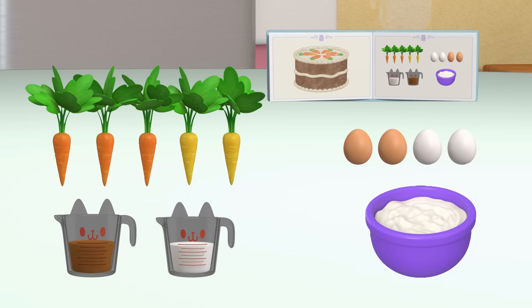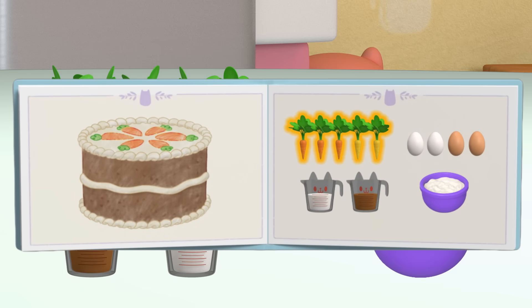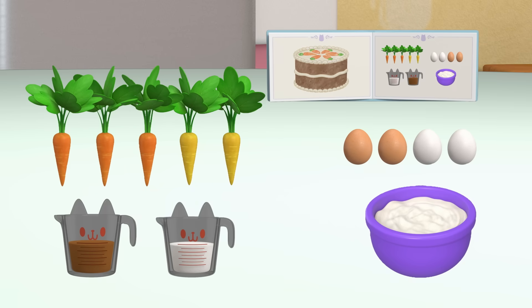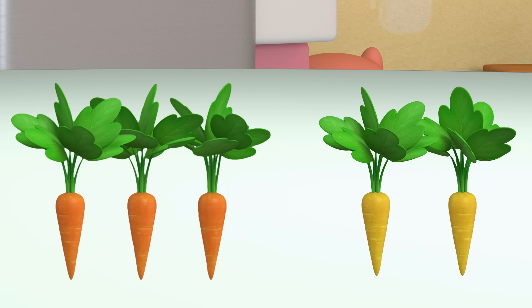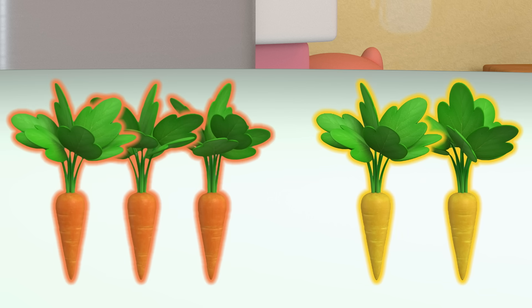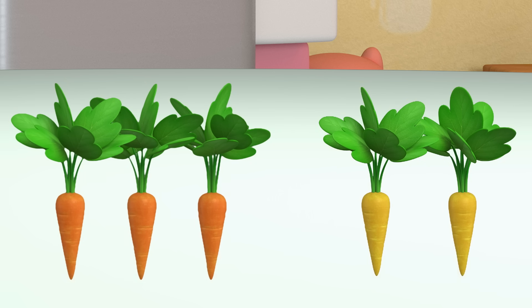Here's the recipe. We need five carrots, four eggs, two cups of sugar, and one bowl of batter. Let's start with the first ingredient: carrots. We need five carrots in total. We have three orange carrots and two yellow carrots. Is that enough carrots for the recipe?